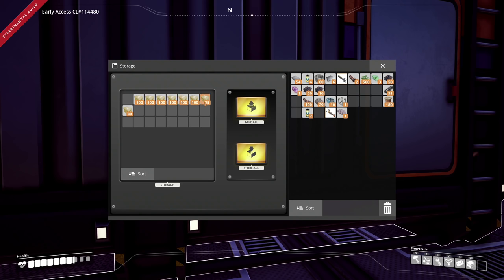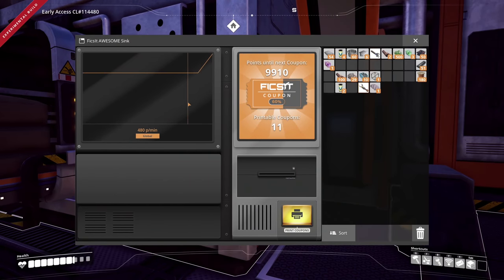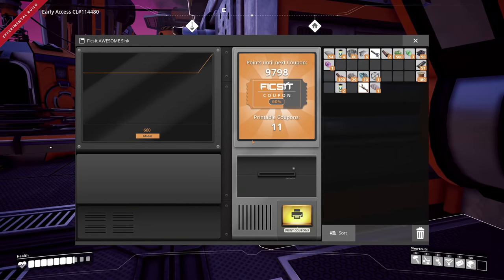Check this out — it fills from the end first. As you can see I have 11 coupons printable. Once these start coming in, we're making about 660 per minute. Here they go — taking like 1,200 down every single one. Our rate is gonna go through the roof. I got it up to like 58,000 per minute one time. Every new coupon requires about 100% more points.